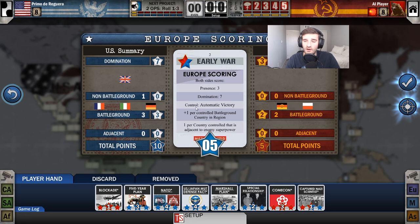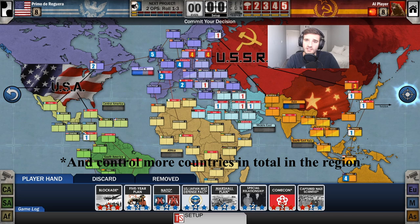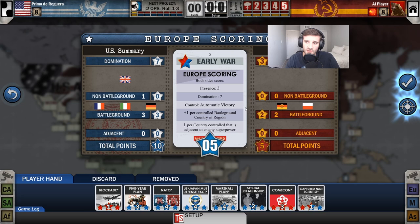Control means that you control every single battleground country. If I have enough influence in Germany and Poland on top of France, Italy, and West Germany, then I'll have control. In the case of Europe, that doesn't just give points — I would win the game outright. So control in Europe is really strong, but really difficult as well.